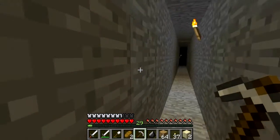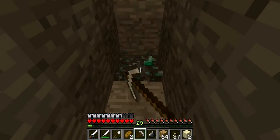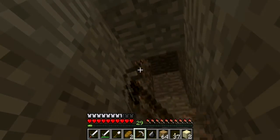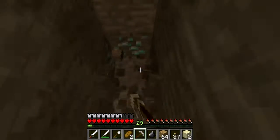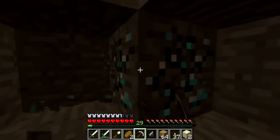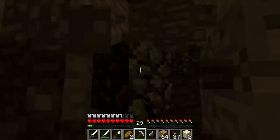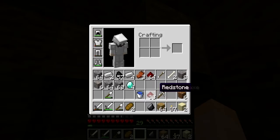Alright everybody, just down here strip mining one really long path. Came across some iron and some diamond. Excellent — finally finding some diamond down here. I'm just going to get this iron first. My iron pick runs out — just got another one. We have one, two, three, four diamonds. Let's just dig around to be sure that's all there is in this vein. Sometimes they spawn strangely. Yeah, I think that's it — four diamonds. And as you can see, we're getting some redstone down here.